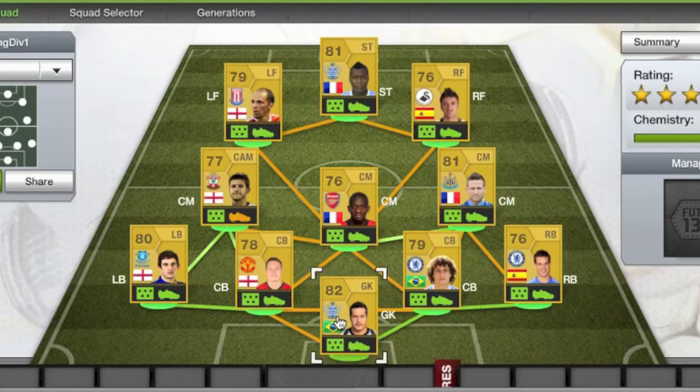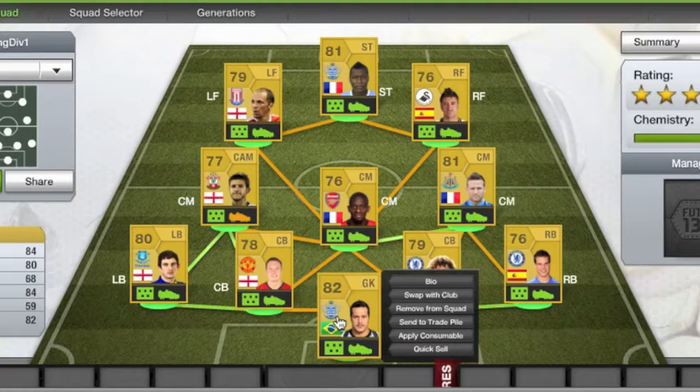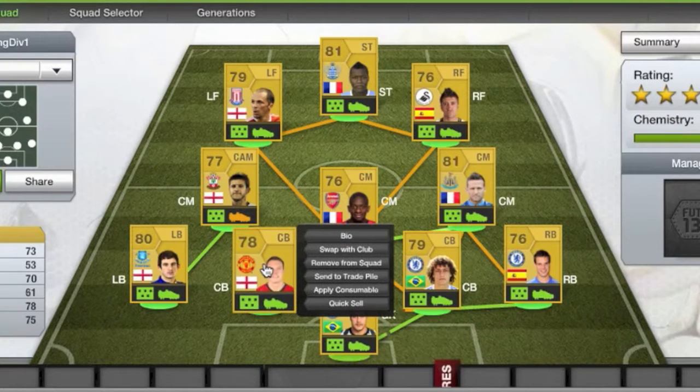In goal we have Julio Cesar, who's a pretty good goalkeeper, not too bad — plays for QPR. They're in last place in the Premier League and just got a new manager, Harry Redknapp, so hopefully they'll improve and get out of the relegation zone.